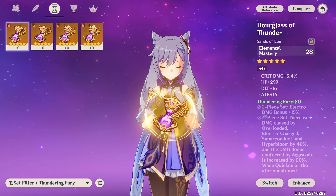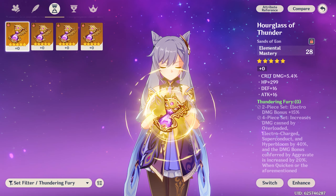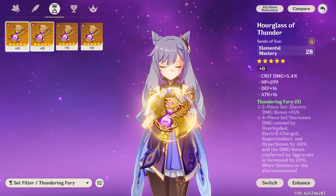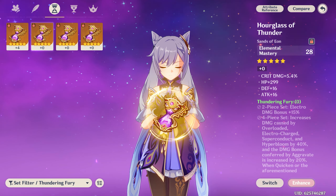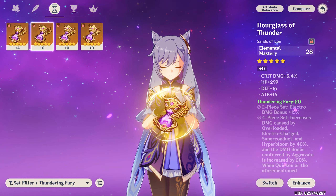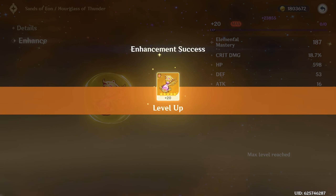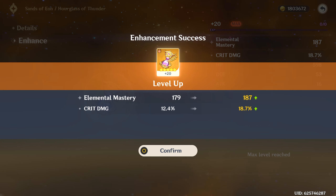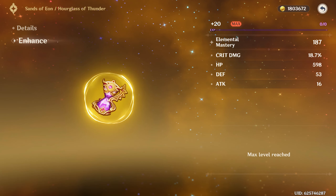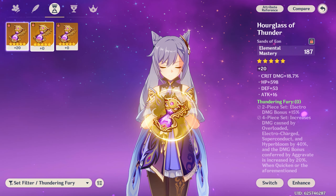For the sands you can use elemental mastery or attack on Keqing — I have two attack and one elemental mastery option. This one starts as a four-substat piece, so let's start with the elemental mastery one. Maybe we can get a high crit damage. One roll into crit damage, the rest kind of trash, but if it's a high roll it could still be a good piece. Last roll: crit damage again. It's a low roll but we'll take it — it's not great but for an elemental mastery sands it could have been worse.